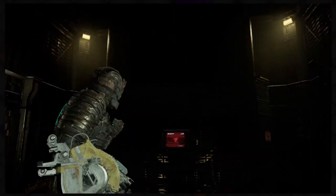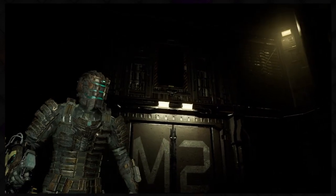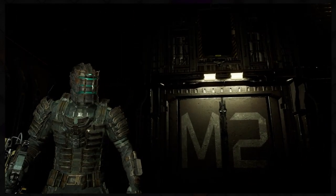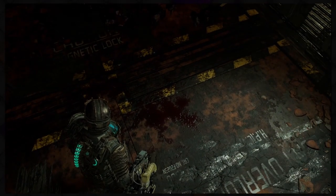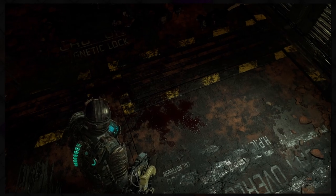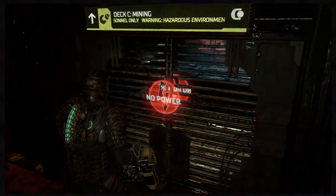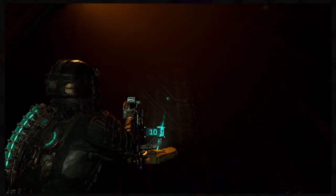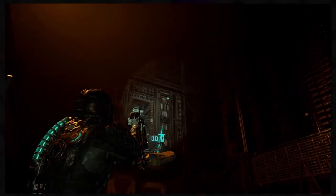Also, I don't know if you ever noticed, but you know that thing that sticks out on Isaac's chest? I was like, what is its purpose? It's actually a HUD - you can actually see information and stuff scrolling on it. I wonder what information it gives him. It probably gives him environmental information and objectives.